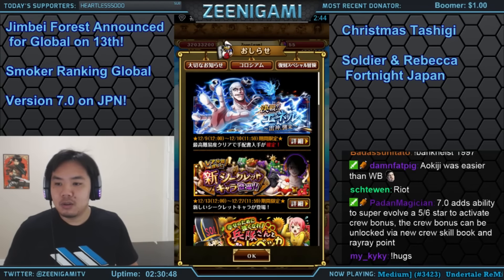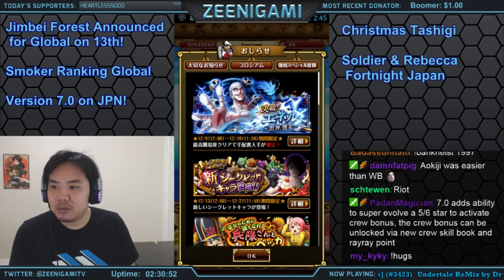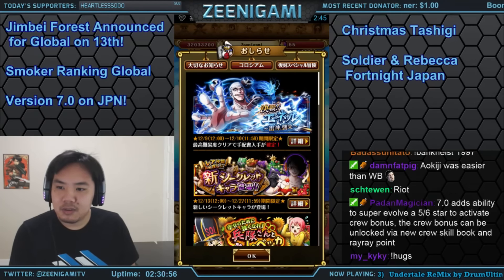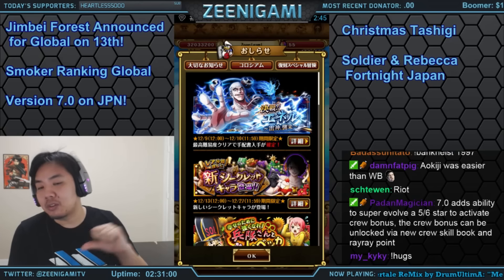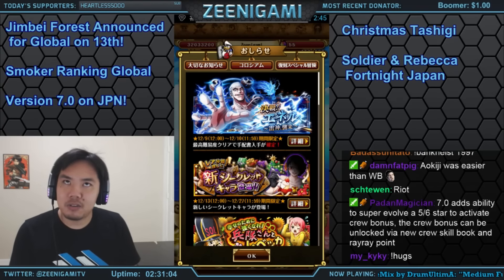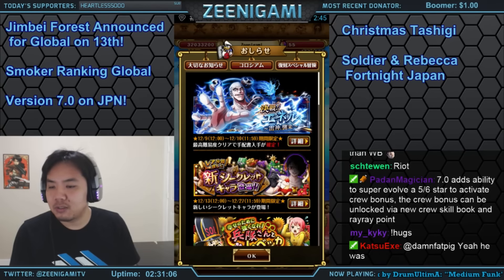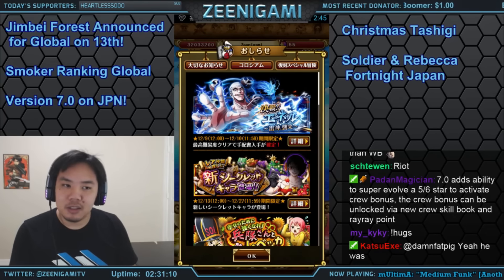You can actually take advantage of this with zombie teams — like using a Pell captain — since it drops the attack and health of non-Fighter characters. Although the better zombie ships are probably the Kuja ship, which is Hancock's ship that only reduces health but not attack, and Tom's Workers ship which also only reduces health but not the attack of other characters.